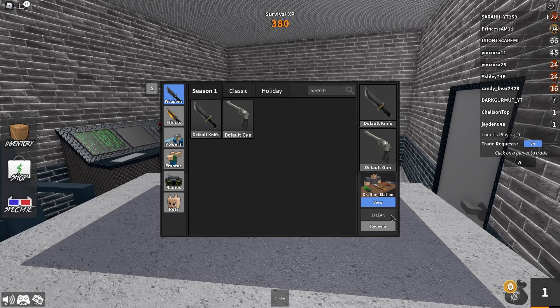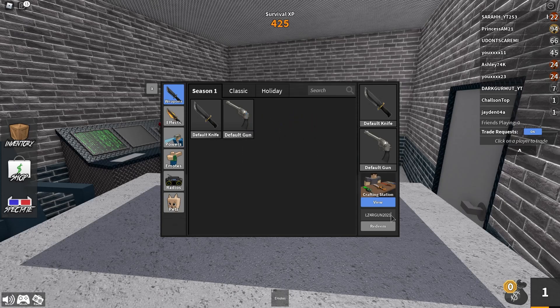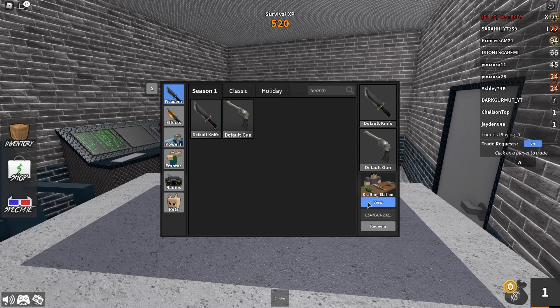And guys, the next code is called laser gun 2021. As you can see, laser gun 2021 is literally the code. And this will give you a laser gun that the developers of Murder Mystery 2 added into the game that literally no one knows about. It's literally a secret gun, and only pro players and developers have this gun. The code is called laser gun 2021.